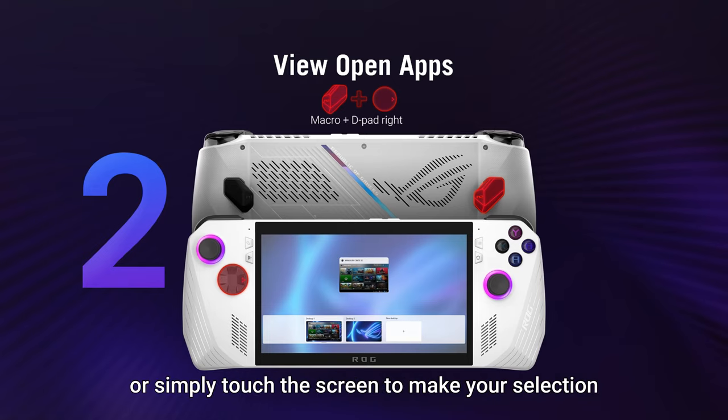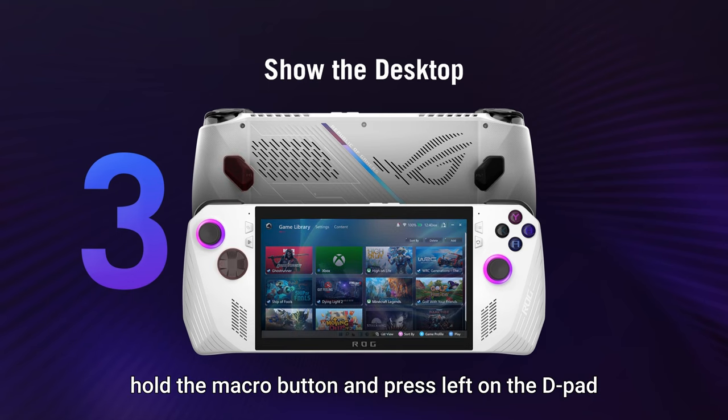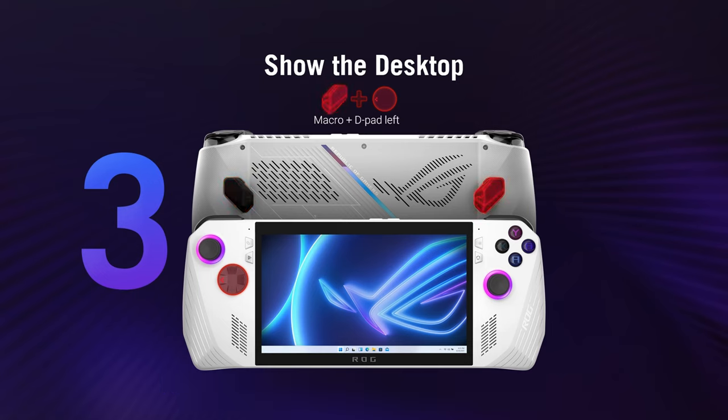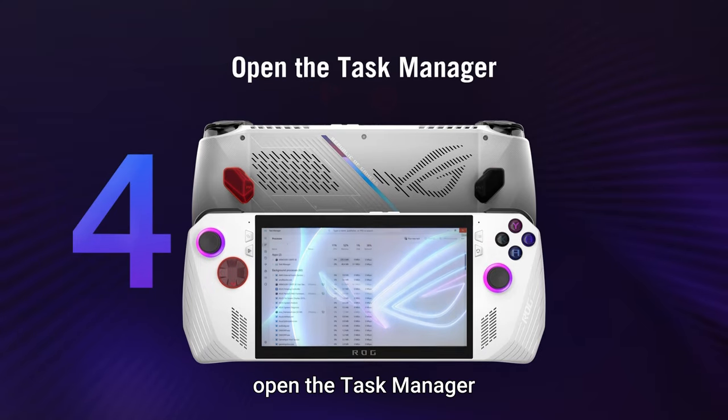Or simply touch the screen to make your selection. Show the desktop: hold the macro button and press left on the D-pad to clear all the clutter, leaving just the desktop and the taskbar visible.